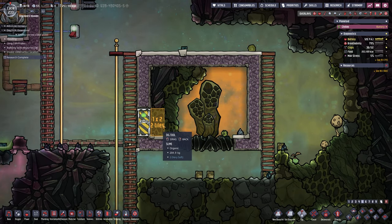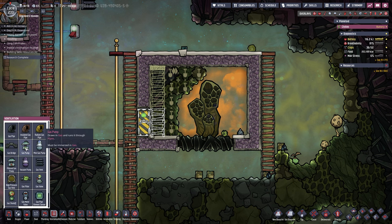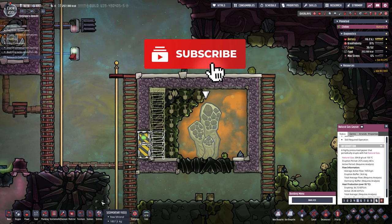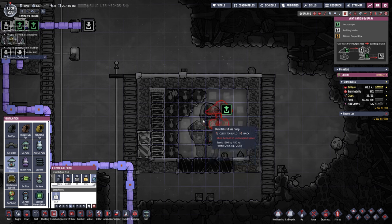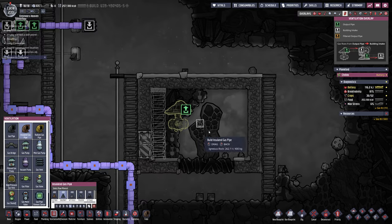Now it is time to dig into this area. We're going to build a ladder up on the left side, dig out with number nine priority for the key piece and number seven for everything else. We'll also need a filtered gas pump — the modded one — made out of steel, because the natural gas is coming out at 150 degrees Celsius. Steel gives us an overheat temperature of plus 200 degrees versus the normal 75. We'll plop it in the middle and build insulated gas pipes coming down and out.